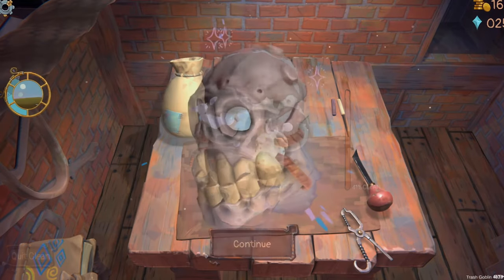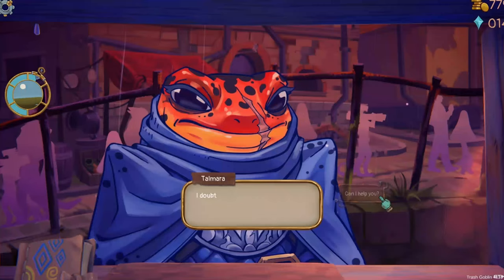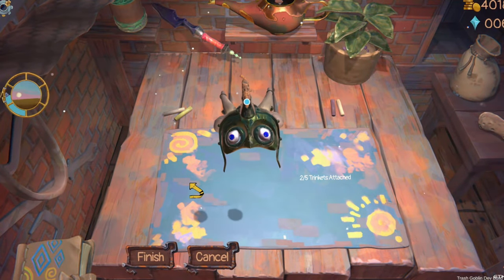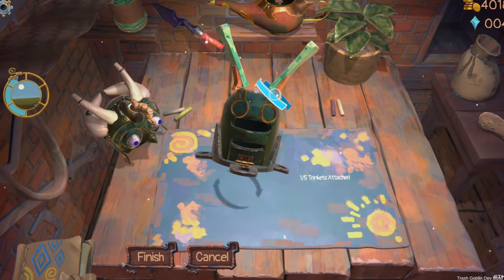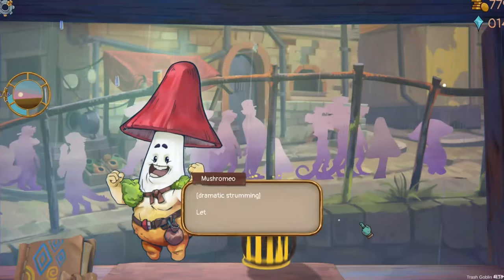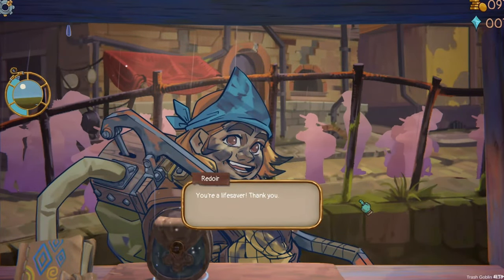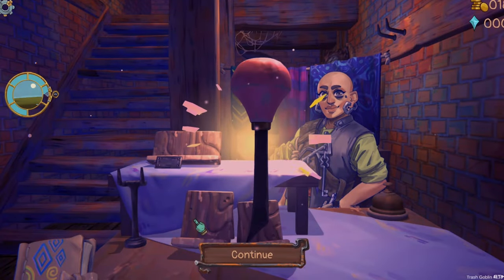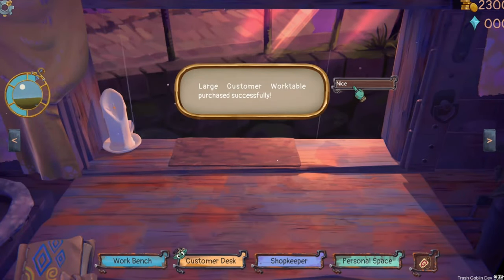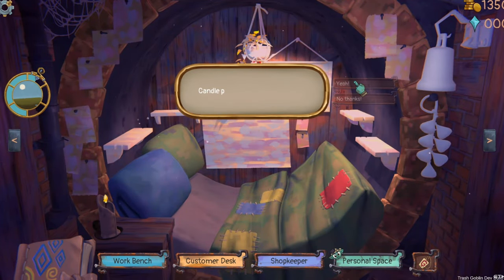First, let's talk about the heart of Trash Goblin: the gameplay loop. At its core, the game is all about finding trash, cleaning it up, and selling it to your customers. Sounds simple, right? But there's something so satisfying about the process. You start by chipping away at dirt blocks with a chisel, slowly revealing the item hidden inside. It's a bit like a puzzle game where each piece of dirt you uncover gives you more information about what's inside.